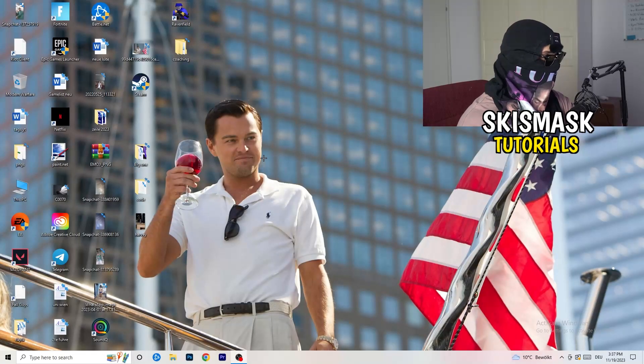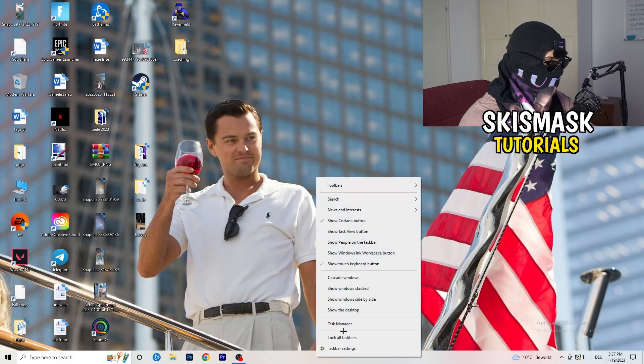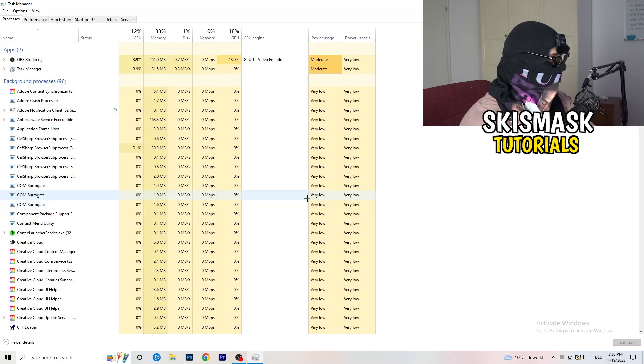So if you have some crashing issues, there are a lot of things you can do and I will show you that now. The first thing I recommend is to take your mouse and go down to the very bottom of your screen where you see your taskbar. Right-click it, hit Task Manager, then head to the top-left corner and click onto Processes, or if you're already on Processes, stay there.